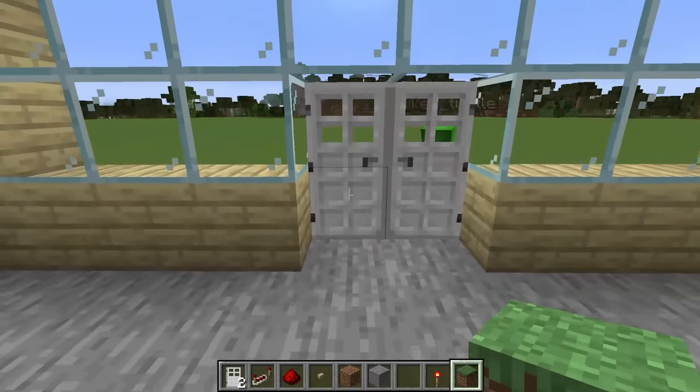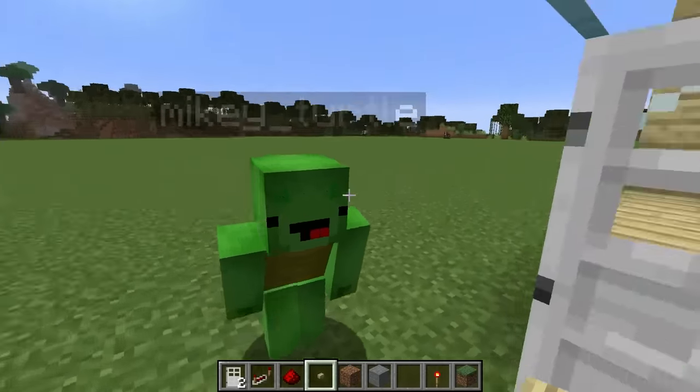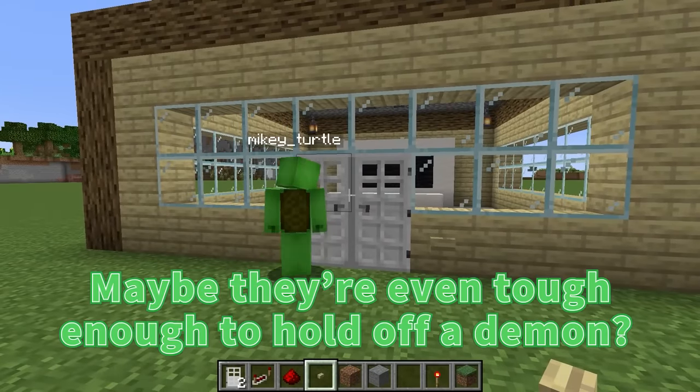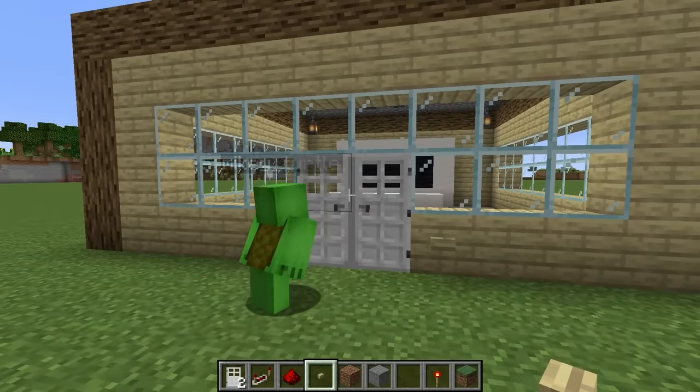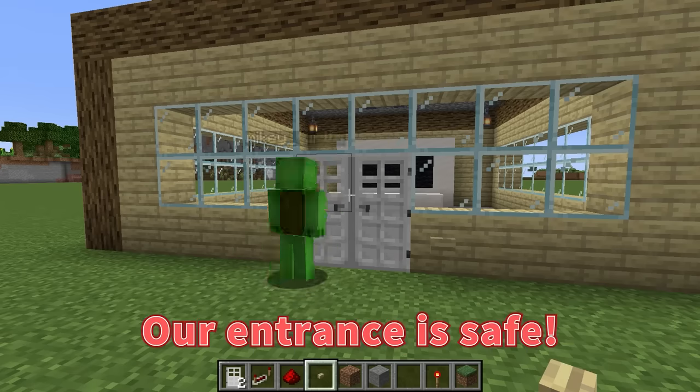Let's go inside. I'll set up another button. Nice and easy. Good idea. These iron doors are super tough. Maybe they're even tough enough to hold off a demon? I hope so. That's our first upgrade. It's a strong start. Our entrance is safe.